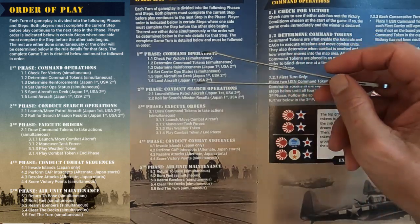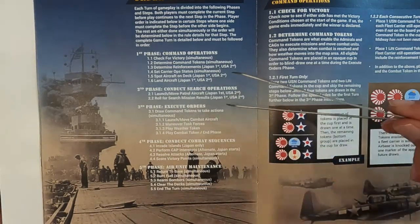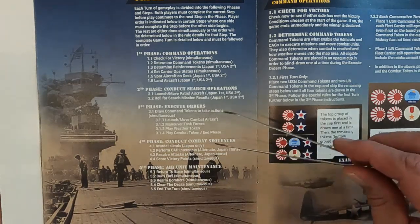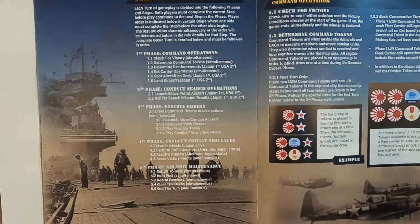The order of phases is pretty interesting — we referred to it every turn because we couldn't keep it straight; it's not entirely intuitive. For example, landing aircraft in phase one feels counterintuitive; you'd expect it later in phase five. The phases cover: choosing carrier status — launch, maneuver, or recover — spot aircraft on deck, then land aircraft. Then conduct search operations, moving search aircraft to find fleets. Then execute strikes, invade islands, perform CAP, resolve attacks on battle boards, return units to base, burn fuel, rearm bombers, clear decks, and end turn.